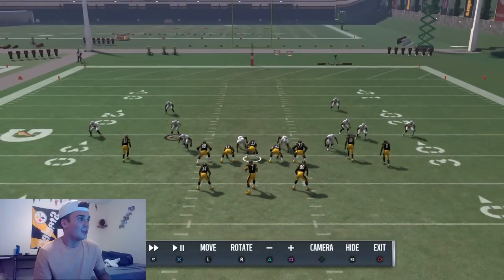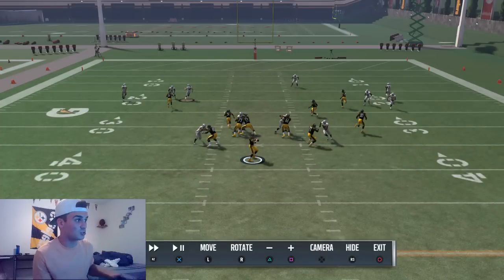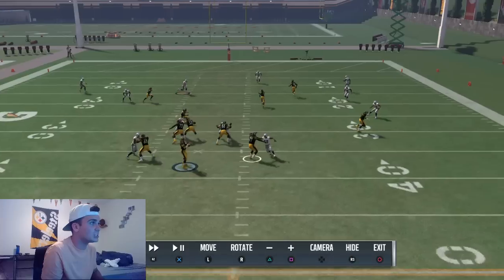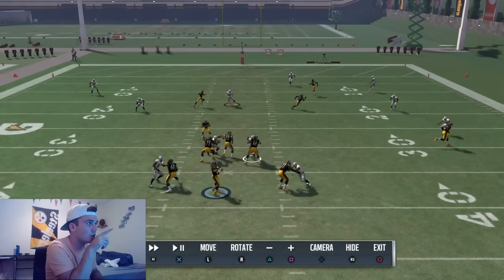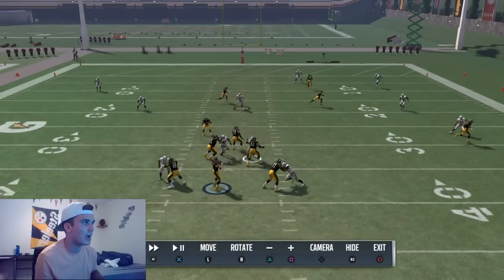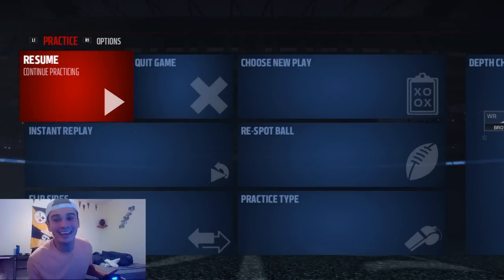Ball is hiked and everybody's breaking into their zones. Malcolm Smith is in the high flat. Reggie Nelson is helping on Antonio Brown. TJ Carey is covering the flat. The C route breaks right into his zone, the flats are covered, and the only route open is D'Angelo Williams on the check down — every other route is covered with perfection. All you have to do at the last second of the post route is cut back to the check down, because as soon as you see that, red flag — that's the only route he has open.